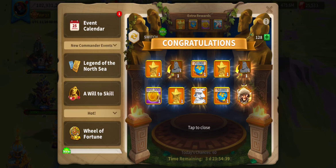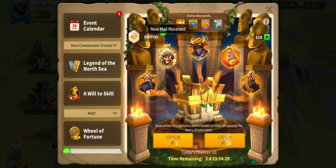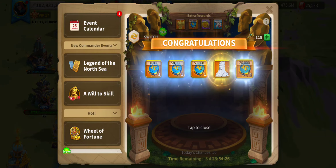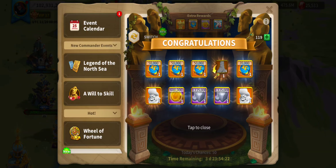Anyway, two keys back, one Attila — worth about exactly 10 fragments — three gold stars, a little bit of gold, experience. Not bad at all. The last two rounds are awesome.